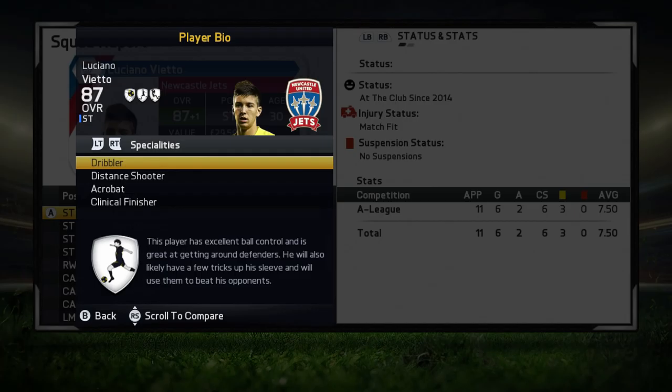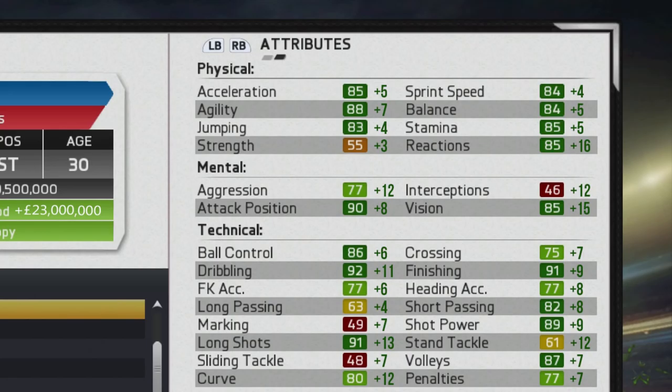Looking at the peak attributes, he managed to achieve growth across the board, including the physical department, reaching some ratings in the mid to upper 80s. In the technical department, pretty much all the relevant stats are in the upper 80s and lower 90s — 92 dribbling, 91 long shots, 91 finishing, 89 shot power, and 87 volleys — all really good ones to have for the striker position.